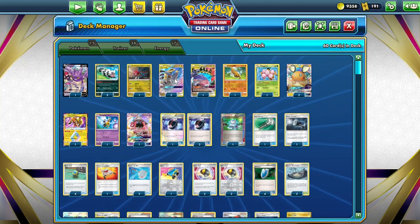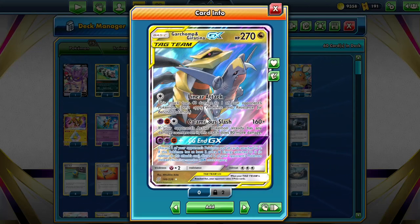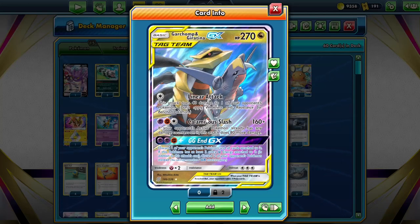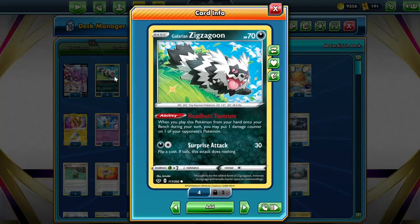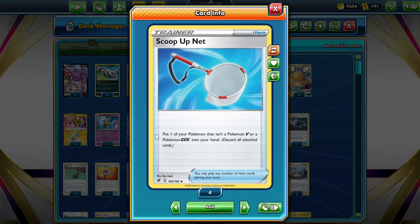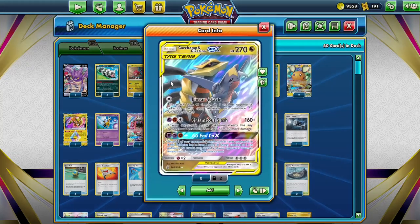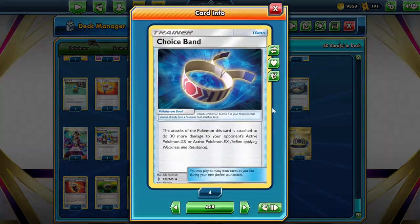The attack we're going to be using most of the time is Calamitous Slash — it does 160 base damage, but if our opponent's active Pokemon has any damage counters on it already, this attack does 80 more damage. We can get damage counters on our opponent's active Pokemon using Zigzagoon with its Headbutt Tantrum ability, which allows us to put 1 damage counter on any of our opponent's Pokemon. We are able to reuse the Zigzagoons with 3 copies of Scoop Up Net, which allow us to put the Zigzagoons back into our hand. They also stop us from bench-locking ourselves, which can sometimes be a problem with this deck. So with 1 Zigzagoon ping, we're essentially doing 250 damage, but we can boost this damage output further using Traceband, which allows us to do 30 more damage to our opponent's active GX and EX Pokemon.